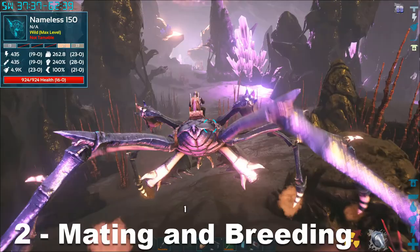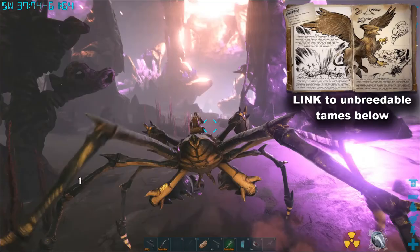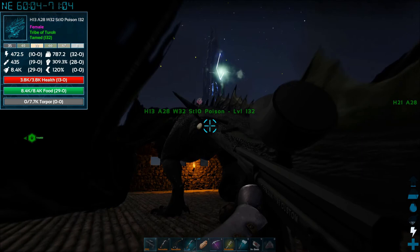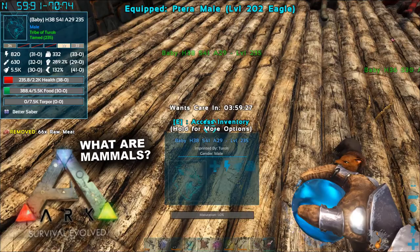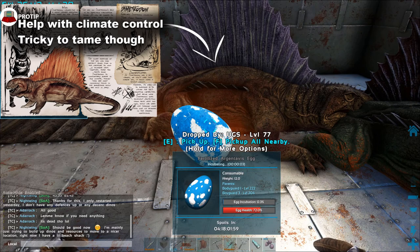Breeding is very important in this game. Some tames, like Karkinos and Griffin, can't breed new babies, so make sure to check a wiki before spending all that time finding, trapping, and taming a creature. Once you have a male and female, make sure they're next to each other and enable breeding. When they're done, you'll see a timer depicting when the female can breed again. Tames that don't drop eggs will become pregnant instead, and you'll need to keep an eye on this timer since the parents will not care for the babies once born.